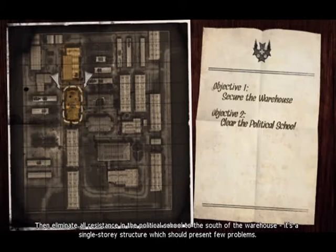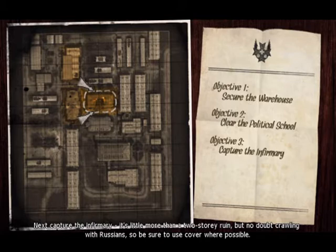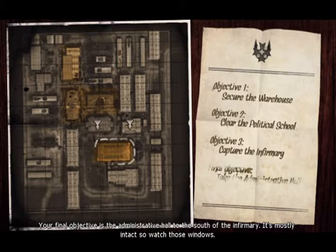It's a single-story structure, which will present few problems. Next, capture the infirmary. It's little more than a two-story ruin, but no doubt crawling with Russians, so be sure to use cover where possible. Your final objective is the administrative hall to the south of the infirmary. It's mostly intact, so watch those windows.